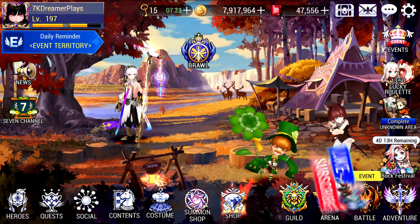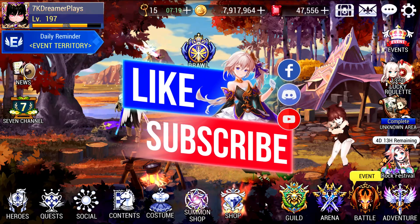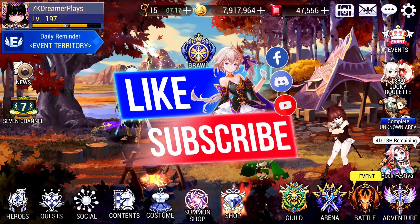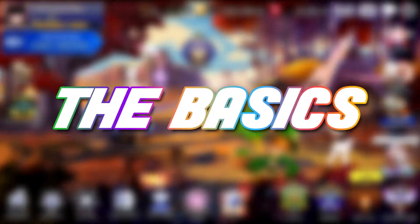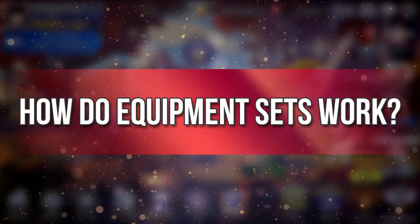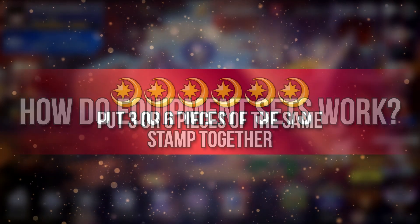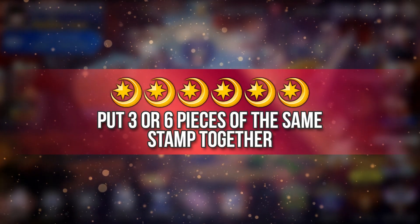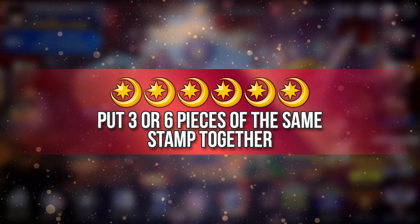Before we talk about anything, be sure to give this video a like because it contains tons of information, and also subscribe to the channel. So just to go through the basics about the new system: if you are familiar with typical JRPGs or you play other gacha games, the concept of Equipment Sets will not be unfamiliar to you. The idea is simple — basically you get 3 or 6 items that belong to the same set and put them together to give your character new buffs.